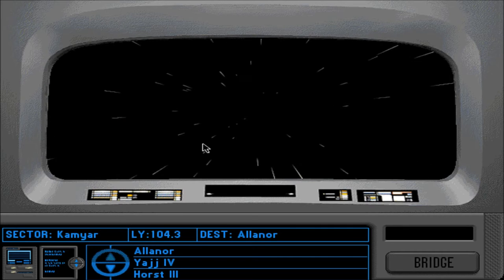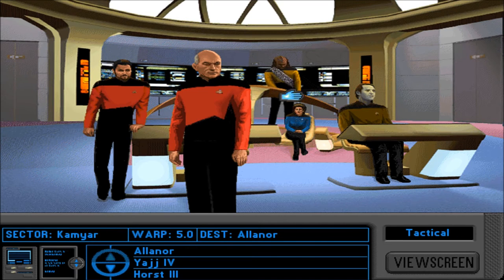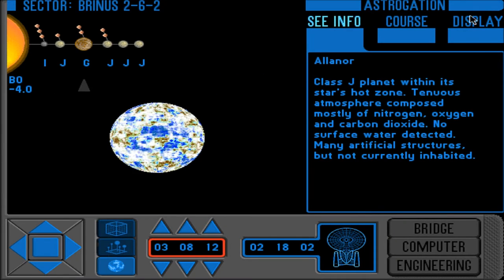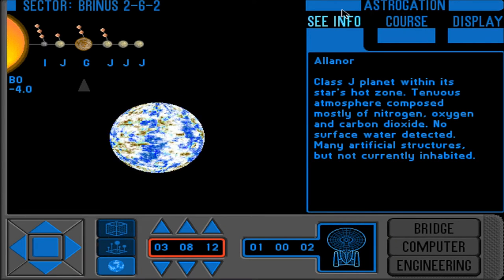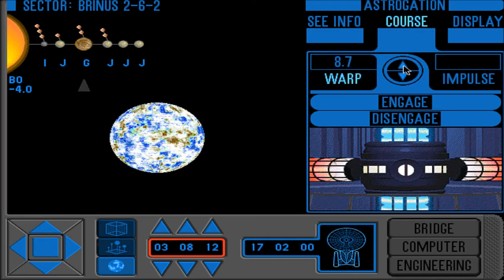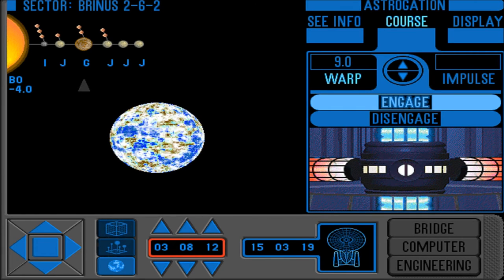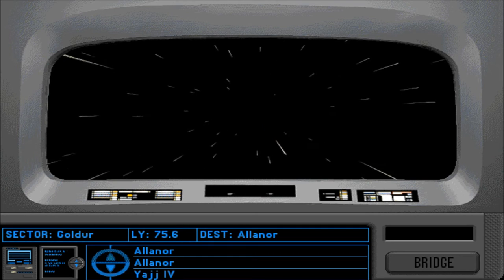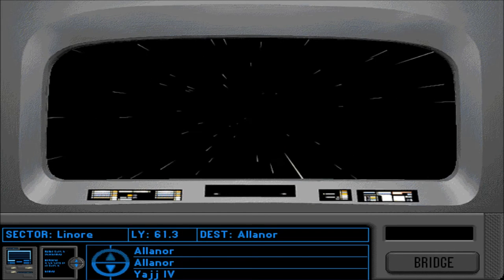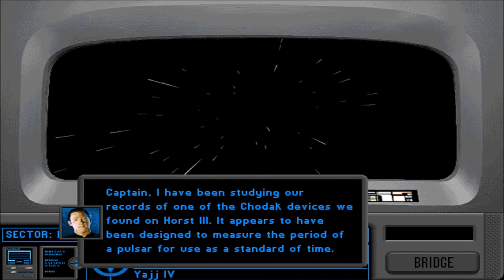We're pretty far away, aren't we. Astrogation is where I wanted to go — warp 9, engage. Warning: entering the neutral zone, Captain. I've been studying our records of one of the Chodak devices we found on Horst 3 — it appears to have been designed to measure the period of a pulsar for use as a standard of time. Interesting. Translating Chodak time units would be a major breakthrough and give us a better understanding of Chodak science — Data could probably do it in approximately 0.7 seconds.